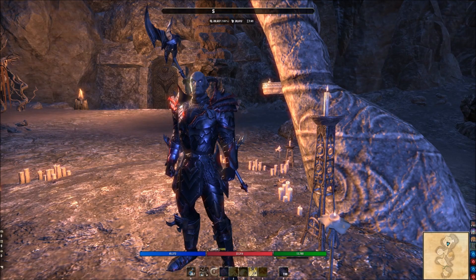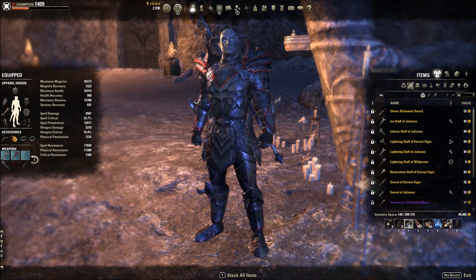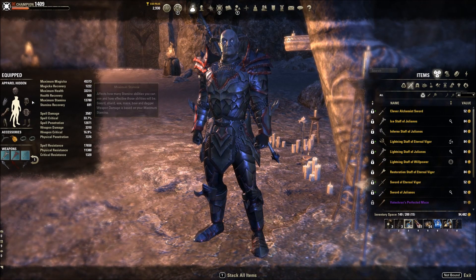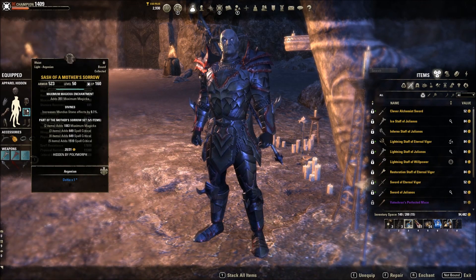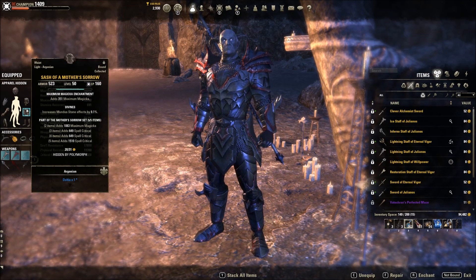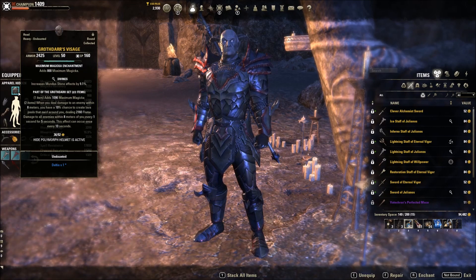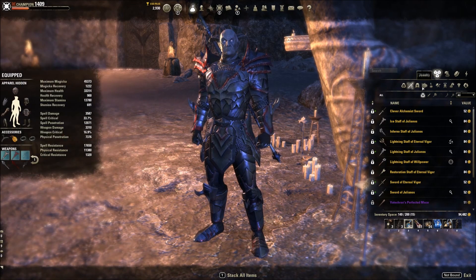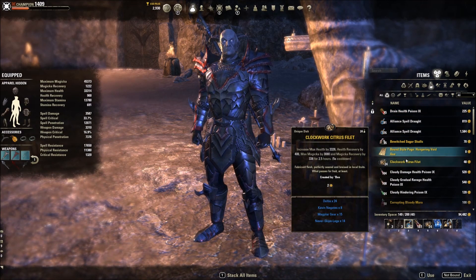We're using my Gladiator PVE build — very simple setup, not fully optimized, but just to prove you can do this anyway. Five-piece New Moon, only active on our front bar Flame Staff. Five-piece Mother's Sorrow on at all times. We're going to use Fire and Lightning Staff. And then I've got Garrothdar, an AoE proc set. So it's a five, five, two — five, one, one setup using spell power potions on cooldown.